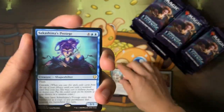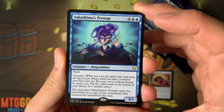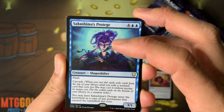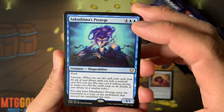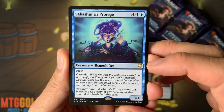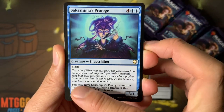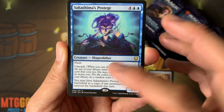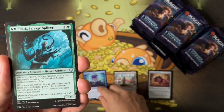First non-legendary rare: Shashima's Protégé. Flash cascade — that's so cool. It's only a 3/1 for six, the rate's horrible, but you may have it enter the battlefield as a copy of any permanent. So it's a clone — a six-mana flash cascading clone. Very good!